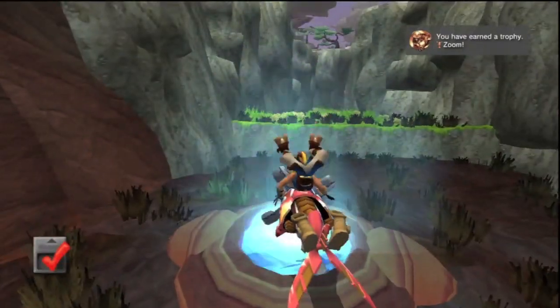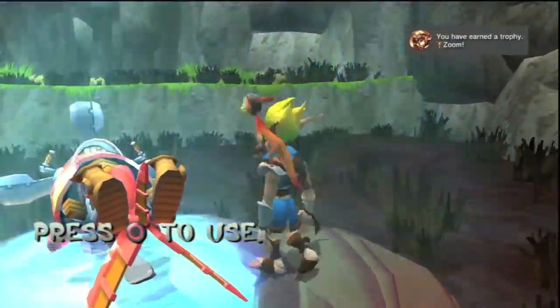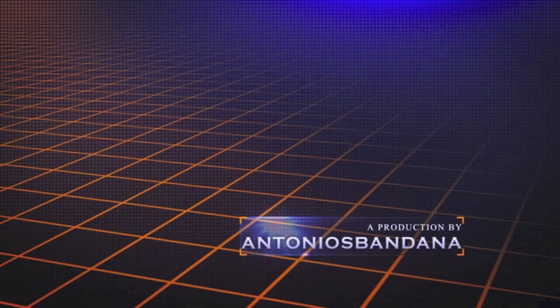Once you reach the end, get to the pad, claim your power cell, and get the trophy for successfully having crossed and reaching the end of Fire Canyon. Thanks for watching — more videos to come soon.